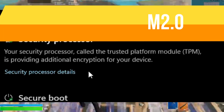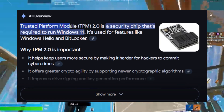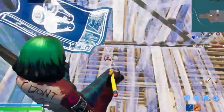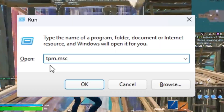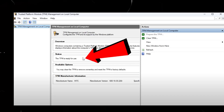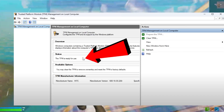Now we need to enable TPM 2.0, which is required for security features like anti-cheat in games like Fortnite and Valorant tournaments. To check your TPM status, press Windows key plus R again, and this time type tpm.msc in the Run dialog box and hit Enter.